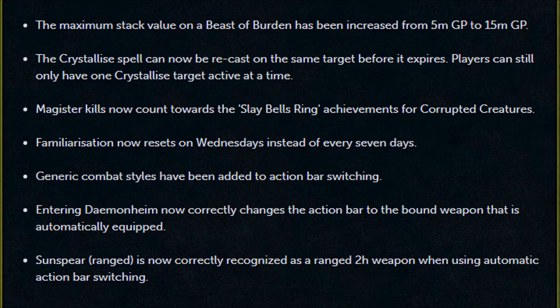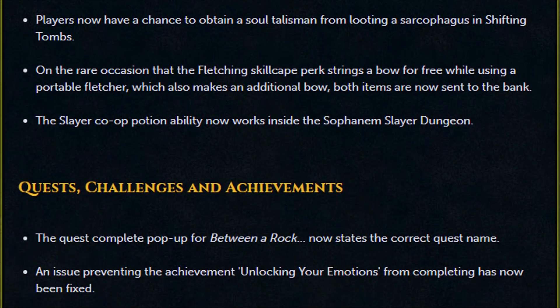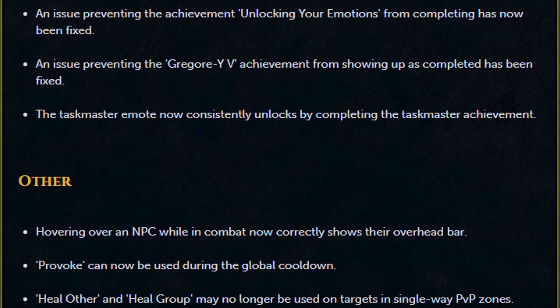Magister kills now count towards the Slay Bell's Ring achievement for Corrupted Creatures. Familiarization now resets on Wednesdays instead of every 7 days. Generic combat styles have been added to the action bar switching. Entering Daemonheim now correctly changes the action bar to be bound to the weapon that is automatically equipped. Sunspear Ranged is now correctly recognized as a ranged two-handed weapon when using automatic bar switching. And that is it for the patch notes — links to the main game update and the patch notes will be down in the description below if you want to go check them out for yourself.